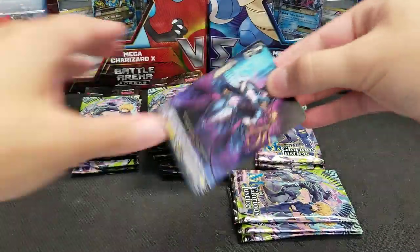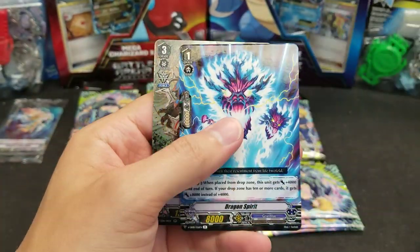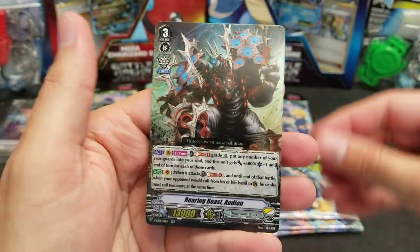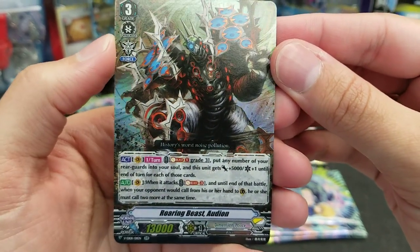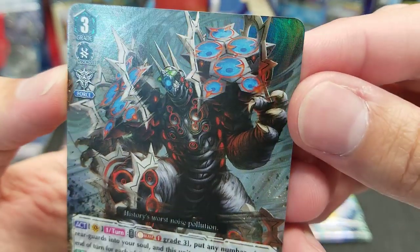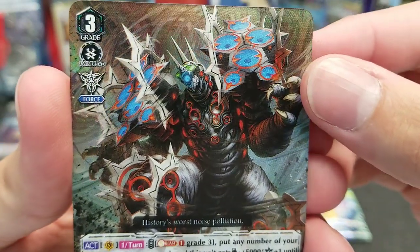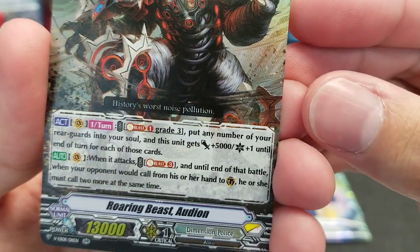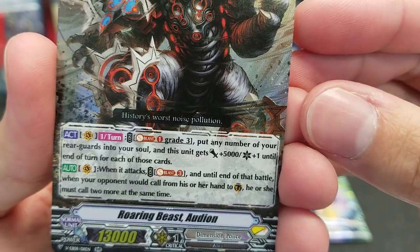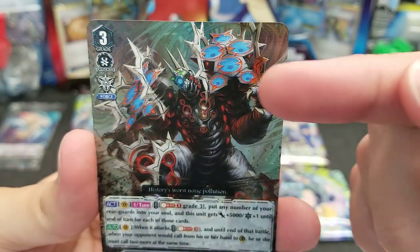Let's kind of page through the commons more quickly and get to the better stuff — like Roaring Beast Audion, a Double Rare of Dimension Police. That's a pretty cool-looking card. I don't know exactly what that thing is, but it looks pretty cool. 'History's worst noise pollution' — so apparently it's a very loud unit. I guess those are speakers, kind of, sort of, maybe.